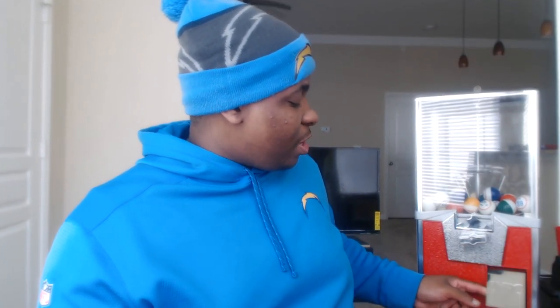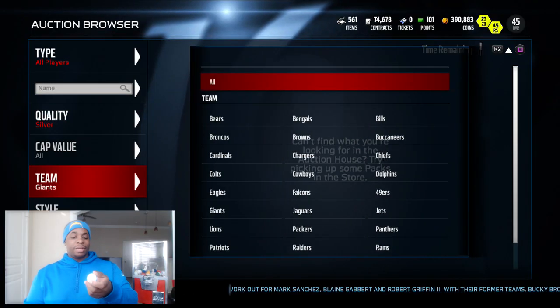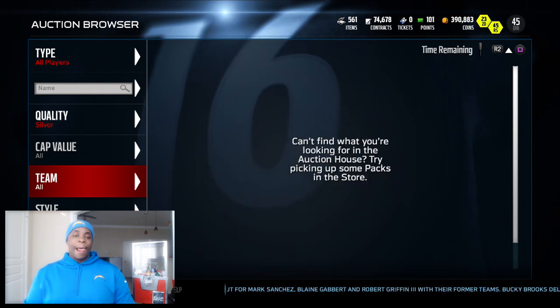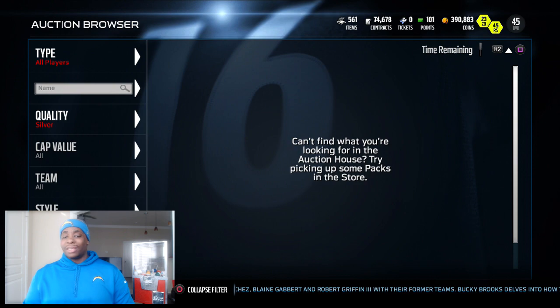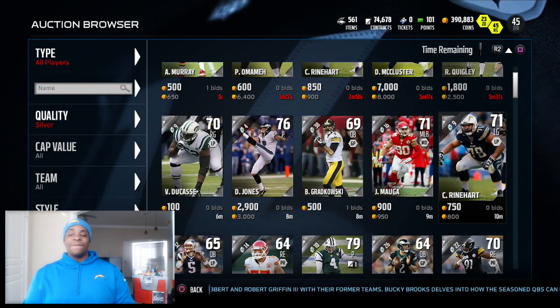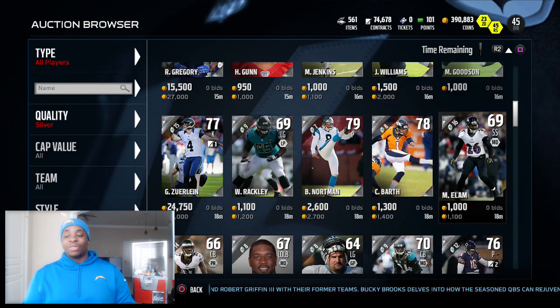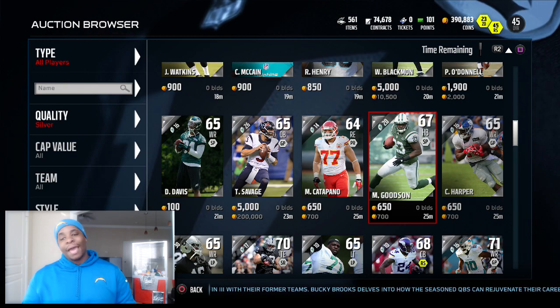So we have eight more spins. First one — silver. So we got a silver player and the number is 34. Counting down to 34 — and we already got a running back.